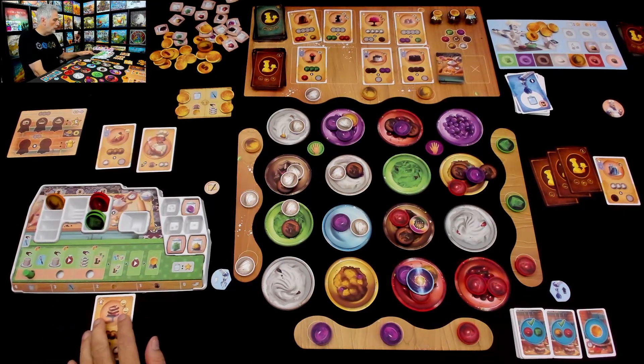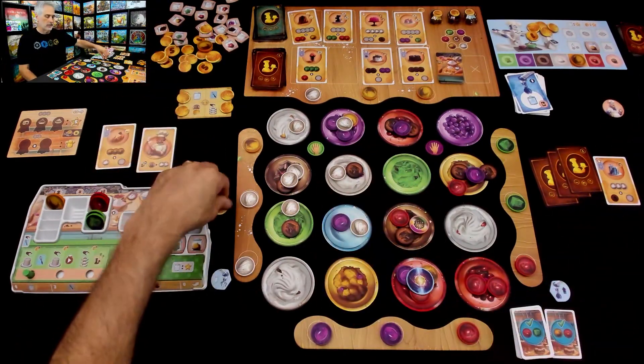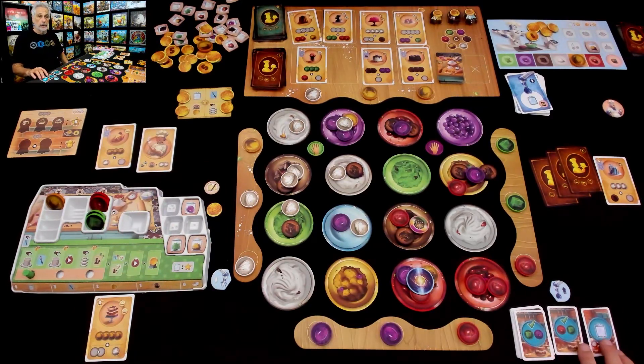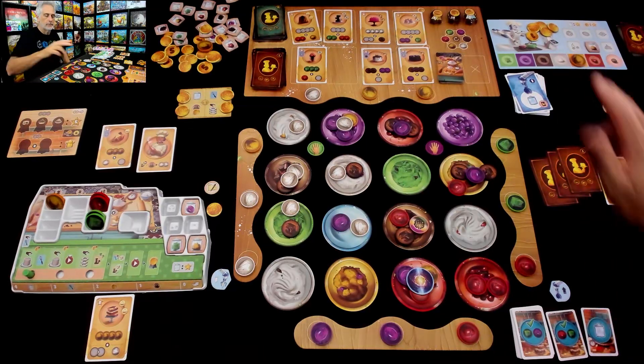This flips over to become the next reward, and the new target is two gelatin, a cherry, and a candy. I've almost got that too — if I can get some candy next turn I could bottle another good. My opponent could as well, but they need cherries and they've got no cherries. Every time it's needed cherries, they haven't picked up any for a while.